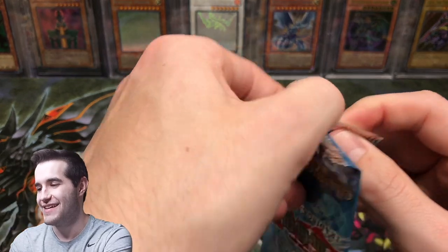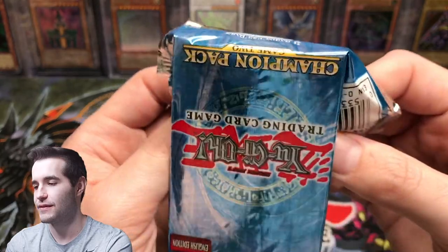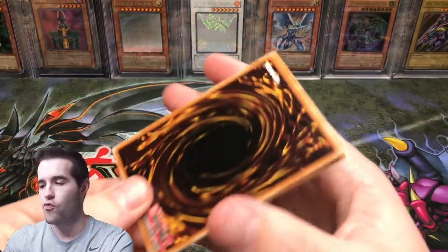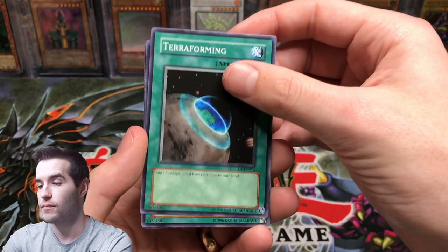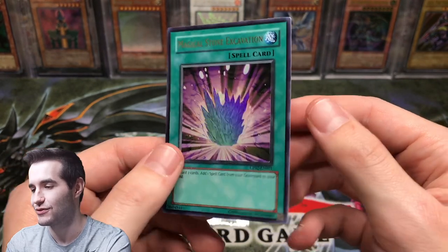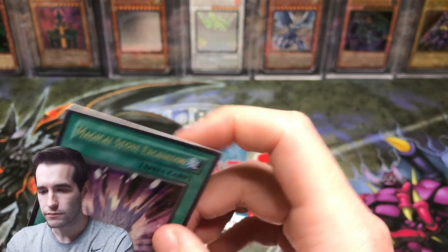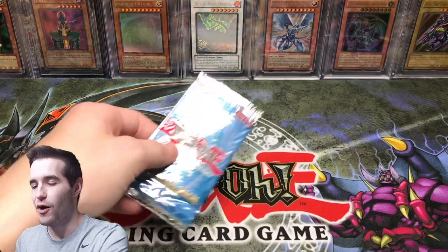Two more packs — can we get another Magician of Faith or another Magical Stone Excavation? If we get a Magician of Faith that isn't gradable, the goat deck still needs a second copy. Terraforming — that's a pretty good one — Stray Lambs, and another Magical Stone Excavation — back-to-back ultras! The centering on this one is super good. We might have some PSA 10 stones — that's pretty sweet!